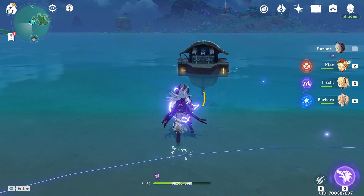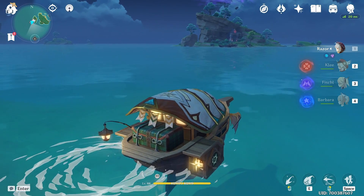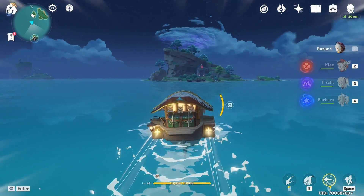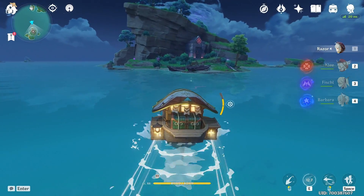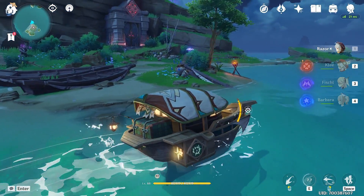As you can see, the Waverider is now outside of the shield, so you can go inside it and travel with it in the water. You can also make attacks — with right-click you can travel fast, and with E you can attack, though that's a rechargeable attack.